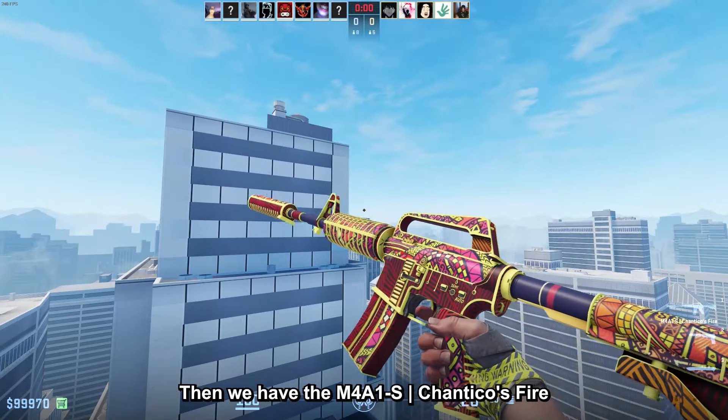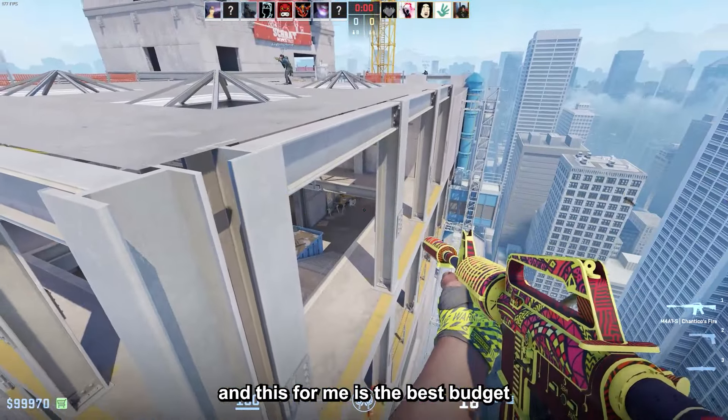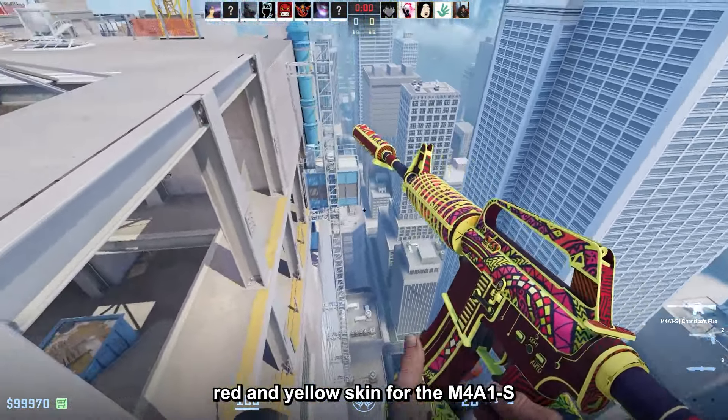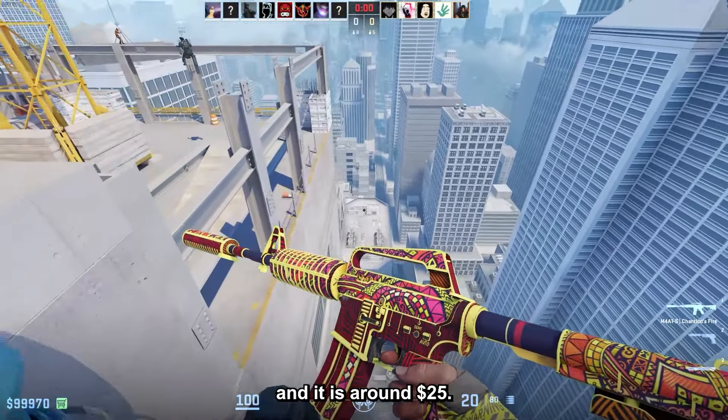Then we have the M4A1S Shantico's Fire Field Tested — for me, this is the best budget red and yellow skin for the M4A1S. It shines a lot as well and it is around $25.